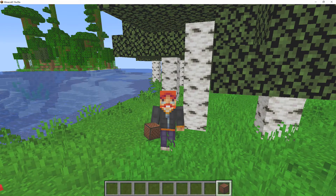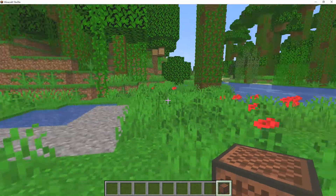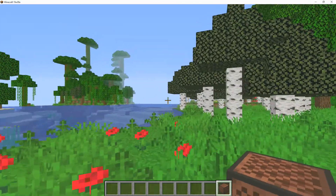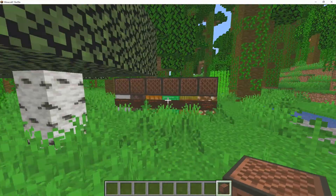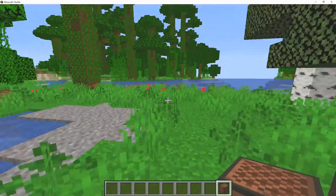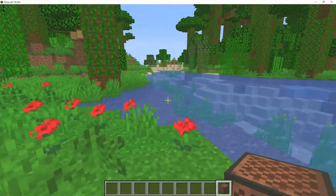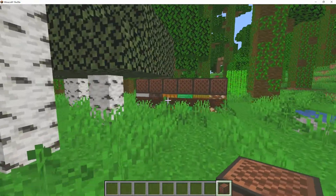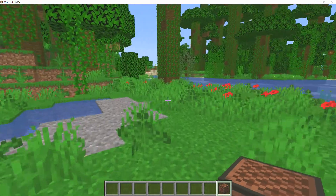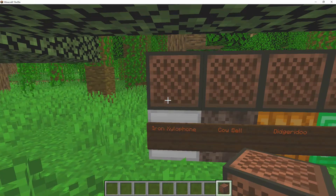How's it going everyone, my name is Forge and welcome back to a brand new video where today we are playing on the 19w09a snapshot. This brand new snapshot is actually quite laggy in my opinion, but besides that we got ourselves some brand new note block sounds. I'm going to talk about the brand new note block sounds, show you what they sound like, and then talk about the bug fixes, because this is a very small snapshot. If you enjoy this video, leave a like and subscribe for more snapshot videos.